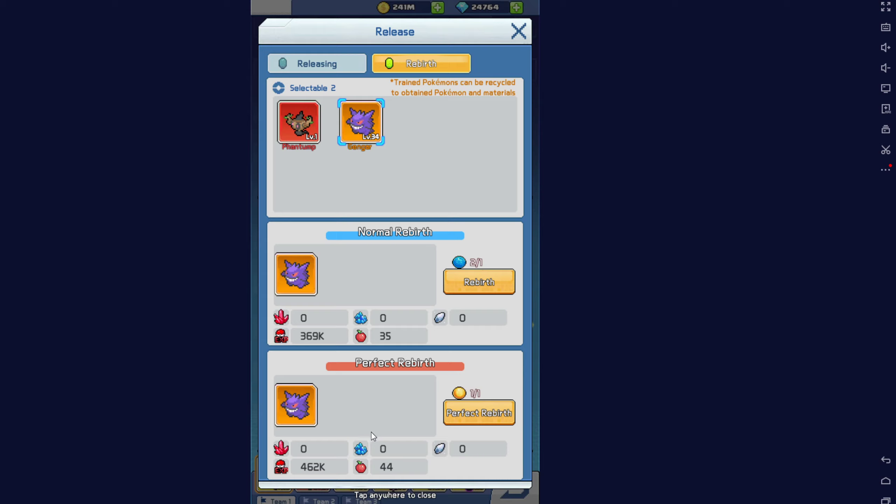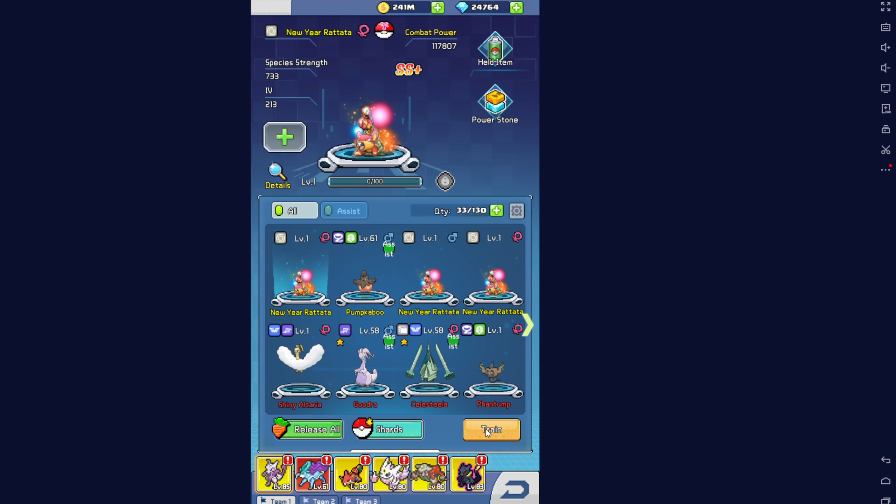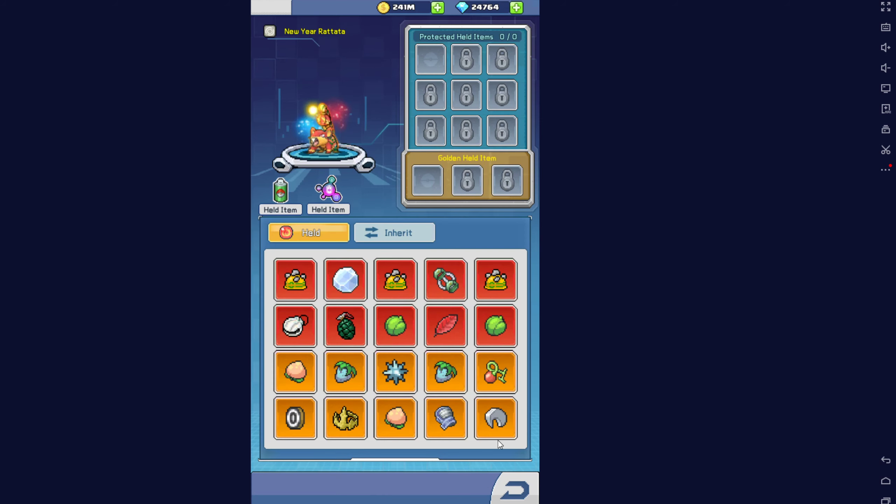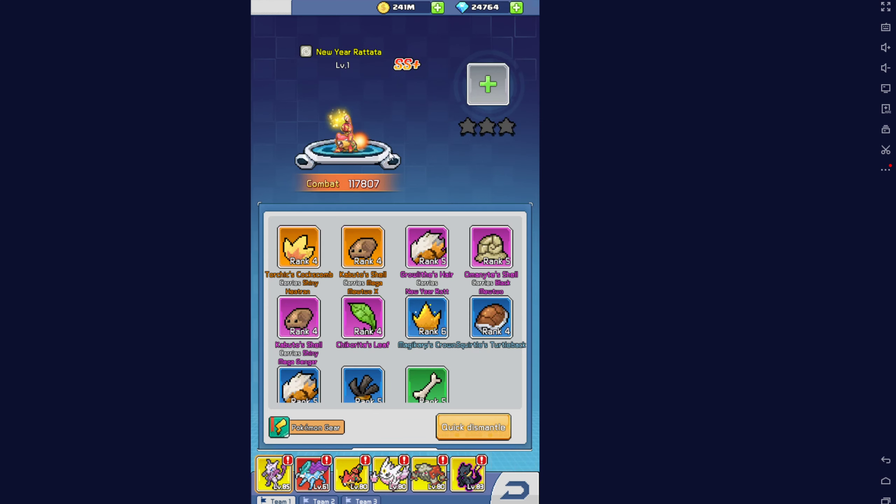So as you can see: blue gems, red gems, XP berries, and the silver crystals - these are returned. You will not gain back the following: power stones, held items, and Pokémon gear.